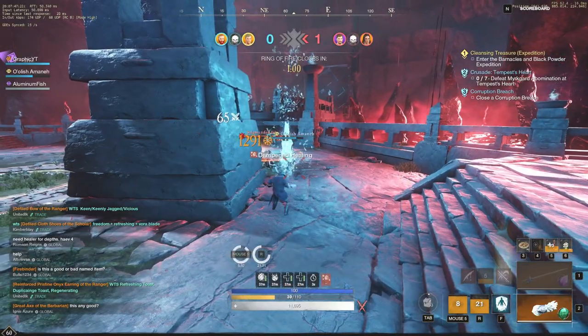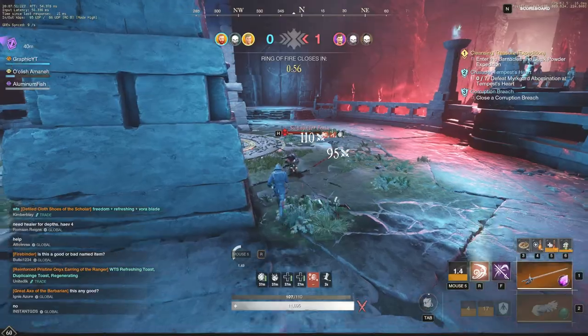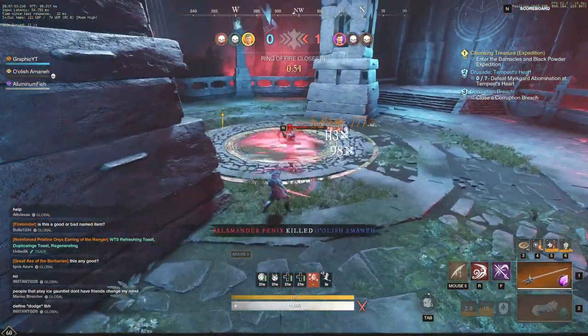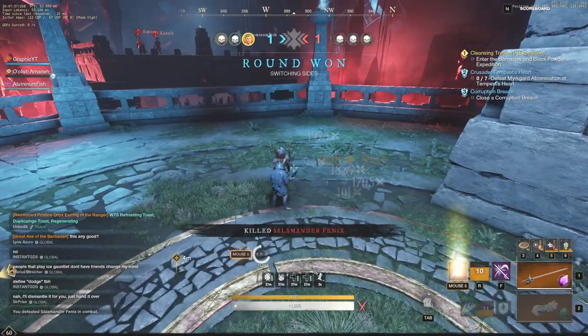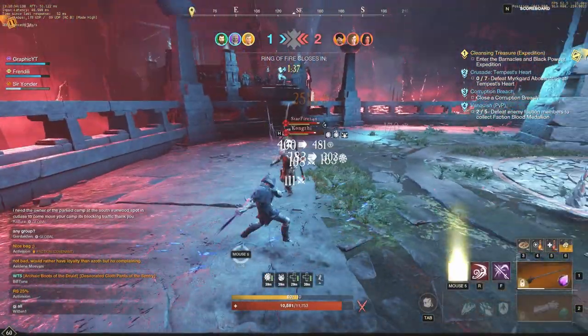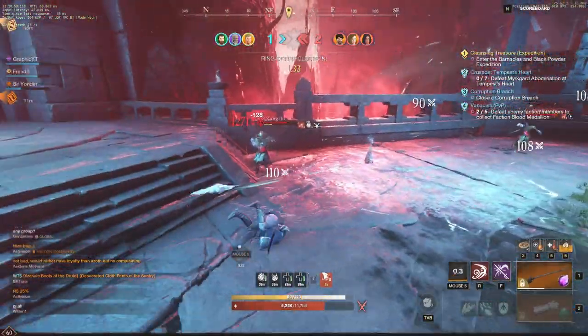If you guys notice, these are all dodgeable moves — the Tondo, the Flourish and Finish. These are all moves that can be dodged, so you have to play them very, very correctly. You can see the burst damage we are able to do, and we'll have another video clip of just how much damage this burst does.